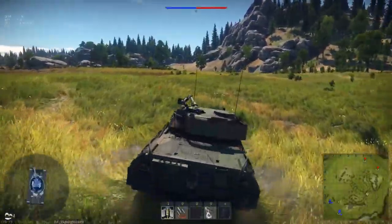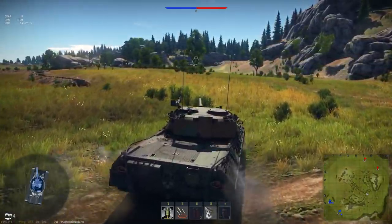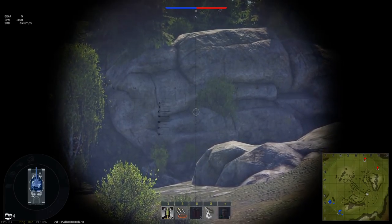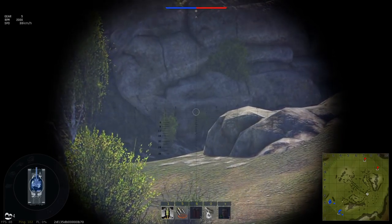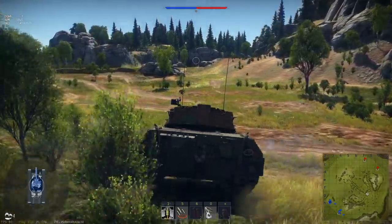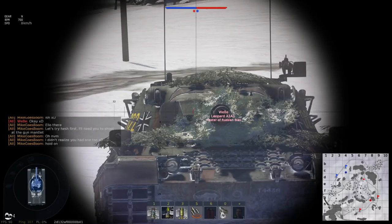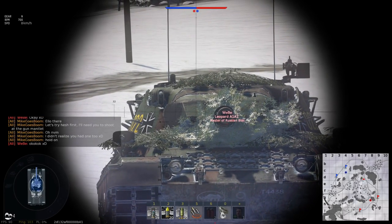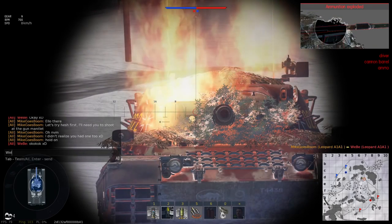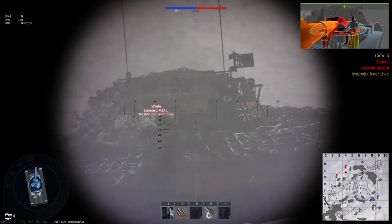Apart from the redesignation, this tank is a flat improvement of the Leopard 1. It features the same 105mm gun with the same ammo choices, but is fitted with a stabilizer that increases its vertical traverse speed from 4.2 degrees per second to 24.5 degrees per second. It is also equipped with additional spaced armor: 35mm on the gun mantlet, 20mm on the turret sides and 5mm side skirts, although their use is limited. Heat-FS shells aren't stopped by the spaced armor at all.